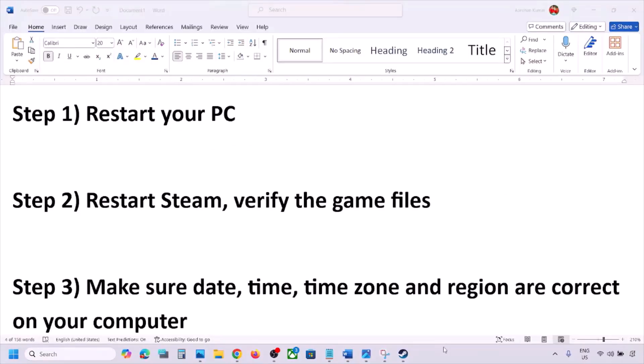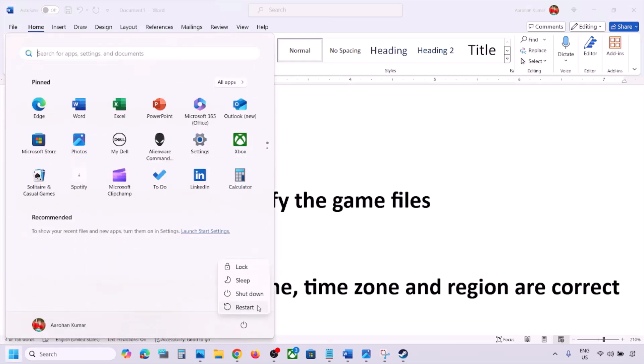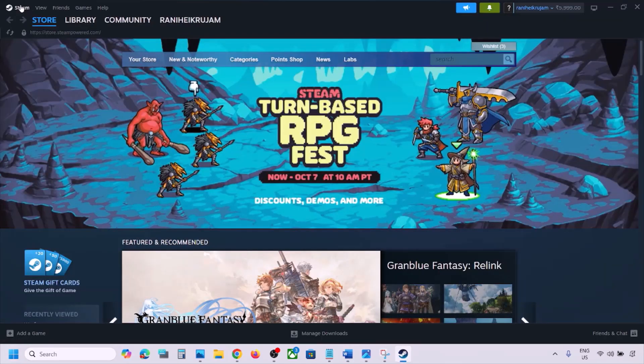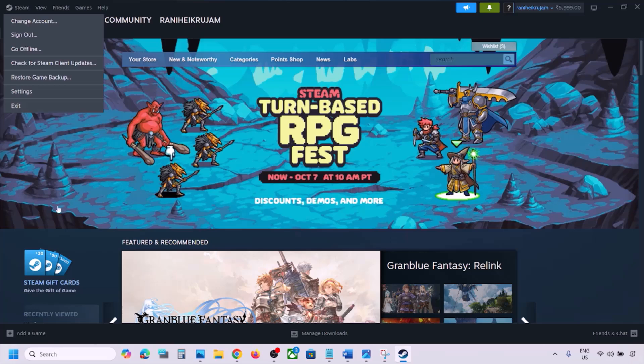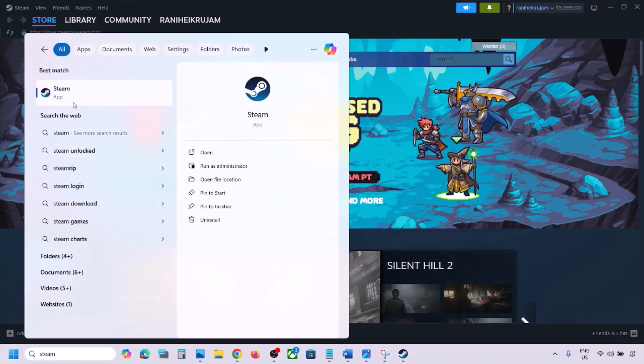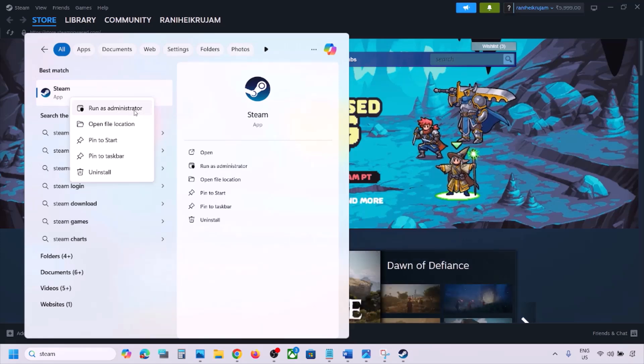If still not working, restart your PC — do not ignore this step. After the system restart, launch the game and check. If still not working, restart Steam: go to Steam at the top, click Steam, then Exit. Once closed, type Steam in the Windows search box, right-click, and click Run as Administrator. If there is any update for the game, update it as well.